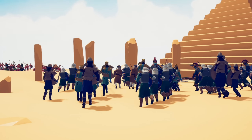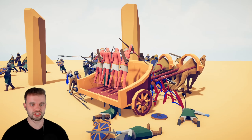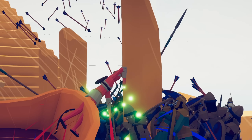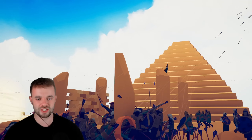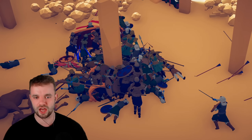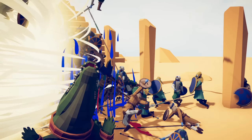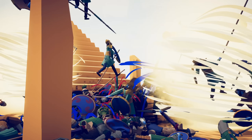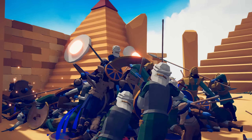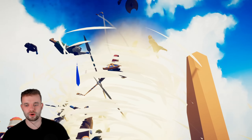Oh my god, I think I just saw a small head in there somewhere. Fingers crossed this chariot can kill it. It's got very dark — oh my god, they've actually blotted out the sun. The Persians have quite literally blotted out the sun. And I think all they did was just team-kill most of their own people. Yeah, this doesn't seem to be going very well for them — and this also doesn't seem to be going very well for my frames per second.